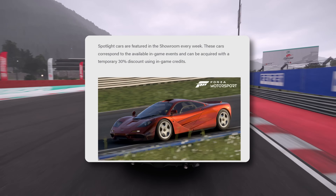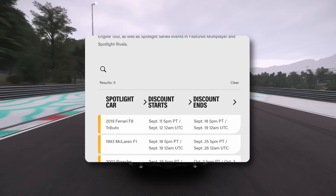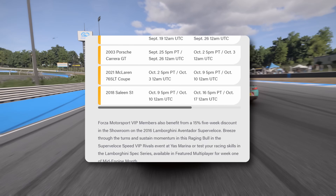Spotlight cars are also available with a temporary 30% discount — including the F8 Tributo, the McLaren F1, the Courage UT, and the Saleen. All interesting cars, and cars are quite cheap in Forza anyway.